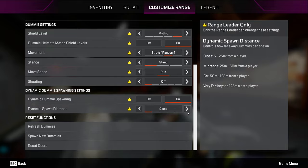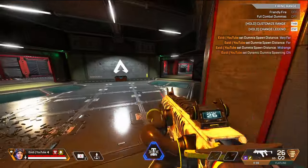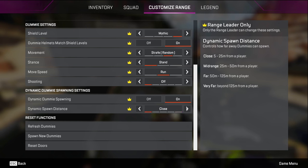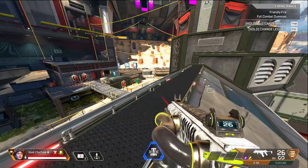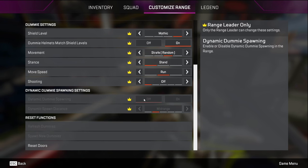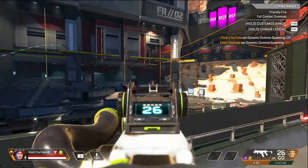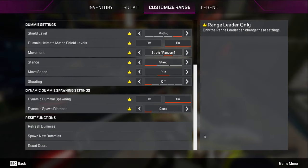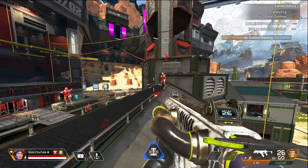Dynamic dummy spawning — keep this on. Dynamic spawn distance — keep this on either close or mid range. If you set it to very far or far, enemies spawn so far away that they're always behind cover and you never really see them, so even for distance practice keep it on mid range. If your enemies are glitched and not spawning at all, go to Customize Range, turn off dynamic dummy spawning, then turn it back on and they will respawn. On mid range they still spawn pretty far away, which is good practice.